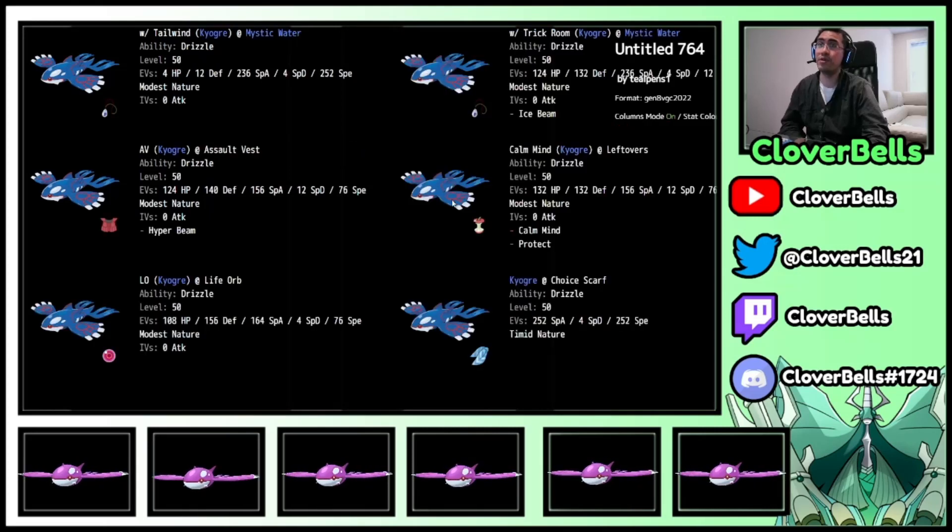So those are two bonus spreads. I think what I've given you here is a good idea of how to do certain things based on the item, the Speed Tier you want, and what else you have on the team — whether that's Airstream, Tailwind, or Trick Room.